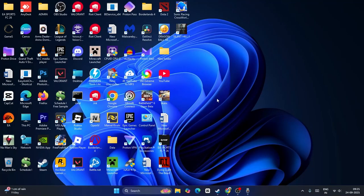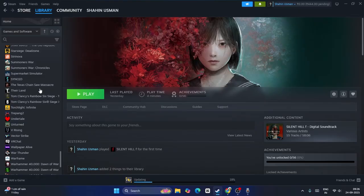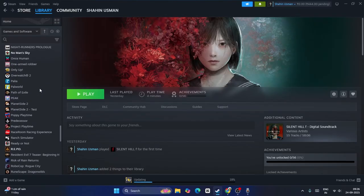Hey everyone, welcome back to another video. In this video I'm going to talk about how to fix Silent Hill having an issue with screen flickering, as that is happening for many users right now. First of all, go over here on Steam and make sure if any kind of update is available.